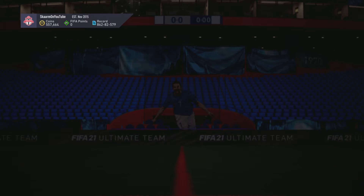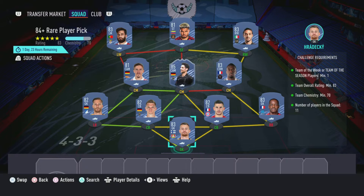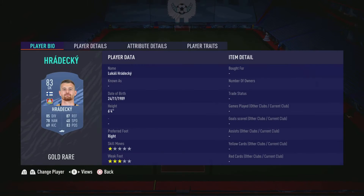On to the SBC itself — this is going to cost 56,000 coins to complete. No loyalty is required, as you can see, and here are the players I used.